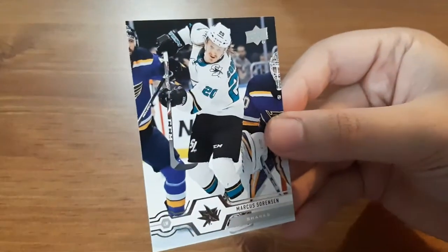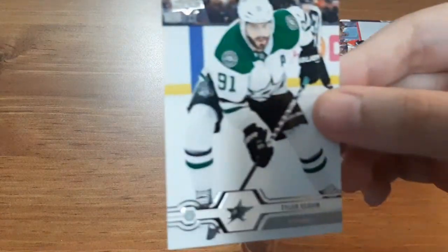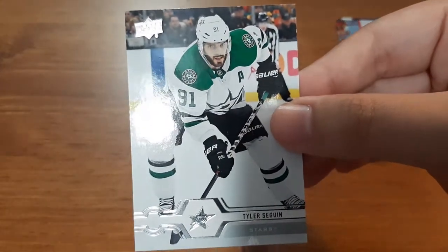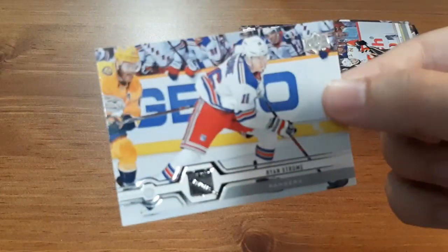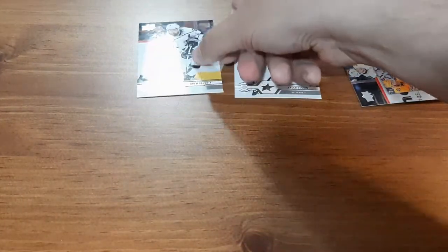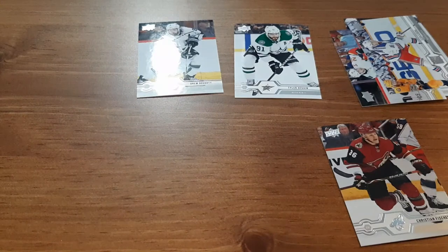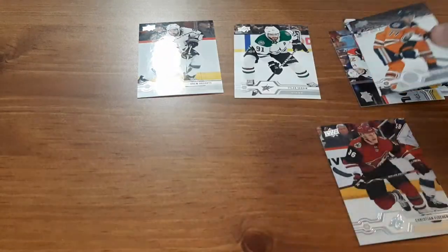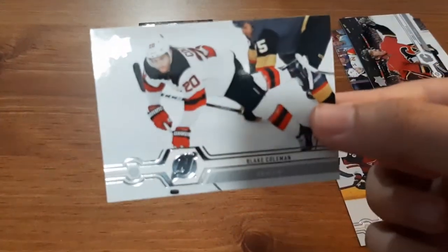Up first: Marcus Sorensen, Matt Calvert, Elias Lindholm, Tyler Seguin — you guys know I have a small PC of him, so this is one I know I do not have, so I'll set that there. Ryan Strome, Drew Doughty — that's a nice one, I think I actually have a small PC of his too. Christian Fischer — I don't have that card so I'll just set it there. Oscar Klefbom, Johnny Gaudreau — might have a small PC of him, I'm not sure. Blake Coleman.